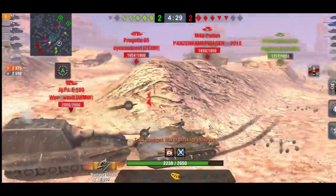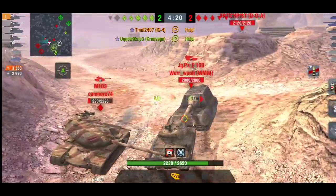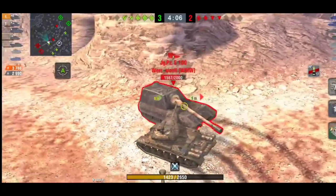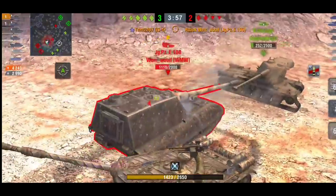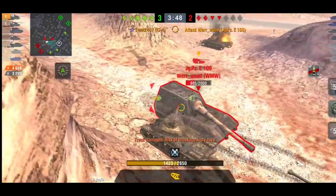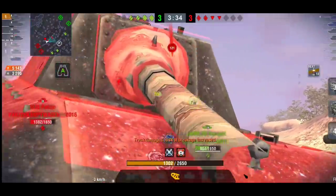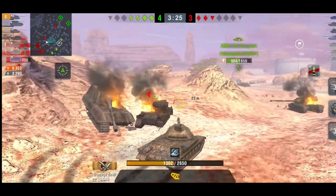That brings me to the next tank I choose for ratings — the IS-4. The IS-4 is one of the most OP heavies at tier 10. It has speed, though not quite as much as the E5, but it has so much armor — turret armor, hull armor, side armor. You can go hull-down, side-scrape, just about anything. It also received the hit point buff up to 2650 HP, which is insane. If you're grinding your first tier 10, this tank should be it.